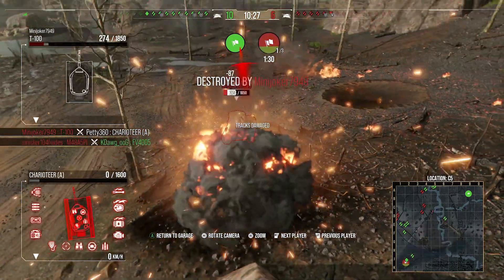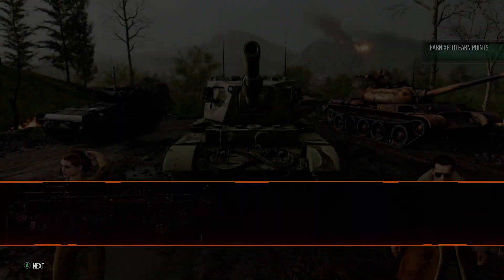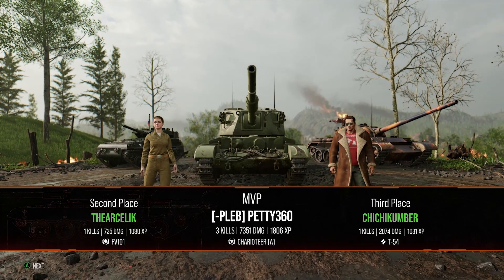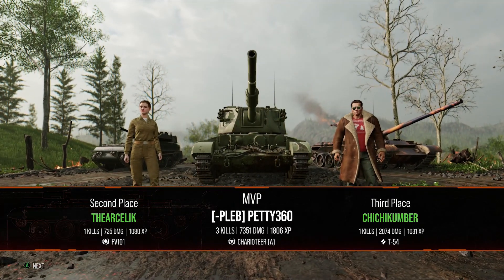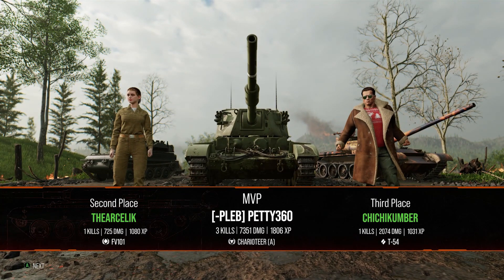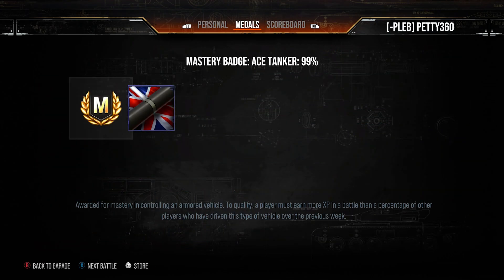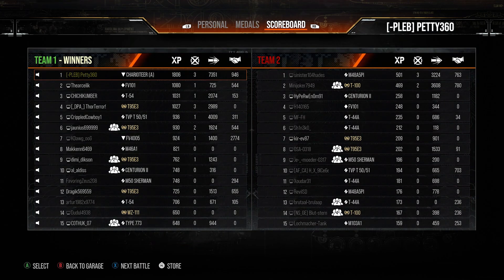If we'd managed to kill that T95E3 a bit earlier, we'd have been able to deal with this T100. We pop smoke probably just a little bit too early because this guy couldn't get the gun depression there. We get a nice HESH shell through him, then another HESH shell through. But at this point he YOLOs over and we are dead. Finished with the victory: three kills, 7.3k damage, 146 assistance, the ace tanker, 1806 base XP — a really high damage total game for the Charioteer.